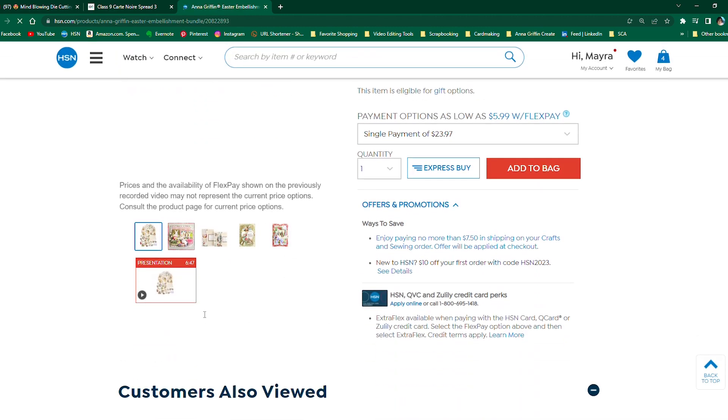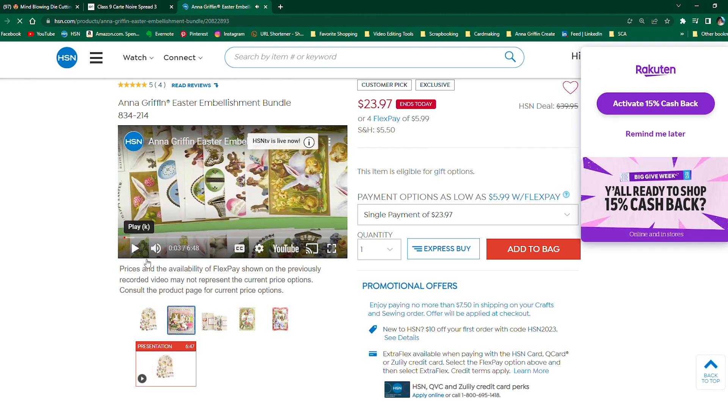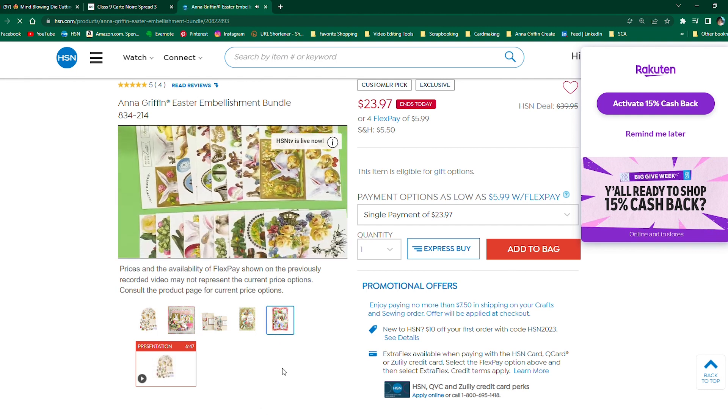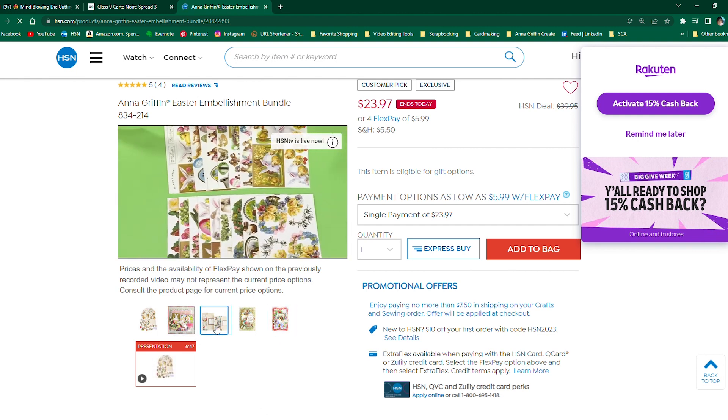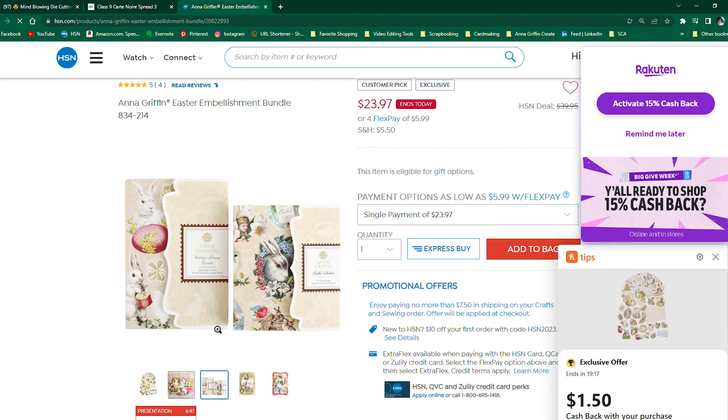It's both bundles — you guys saw me demo these earlier in the year for Easter. You can see it's both boxes, so it's all the Easter decorations for $23.97. That's a really good price, okay my friends, so run — but only after I snag it, because I'm just going to pick it up again and I'll have Easter stickers from here till doomsday.